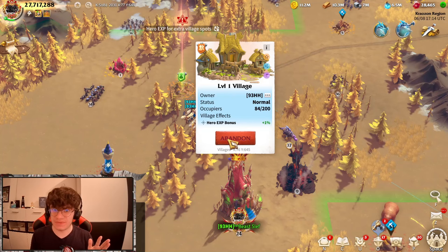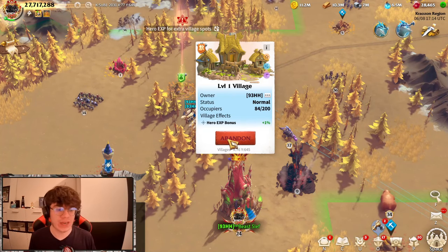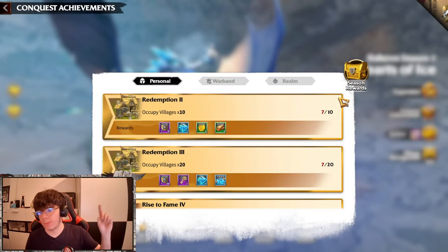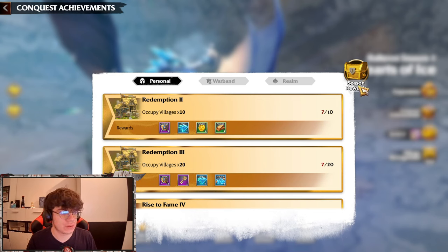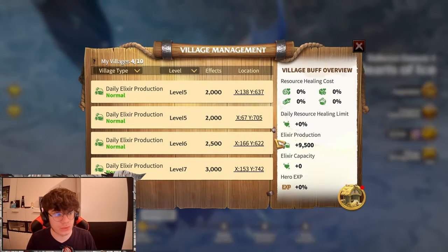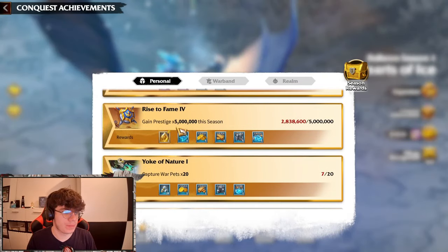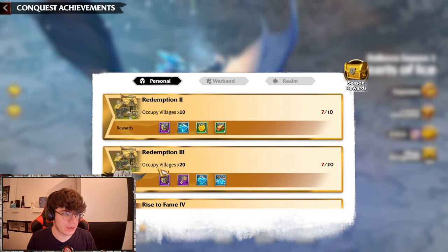I'll occupy some villages so you can see the number go up. As you can see, I took the village two more times and the number increased from five to seven. And if you look at village management, I actually only own four villages right now. So this is how you can get 'occupy villages 20' done.